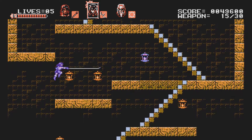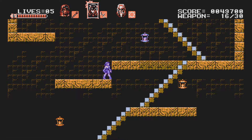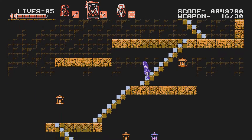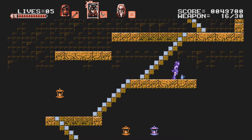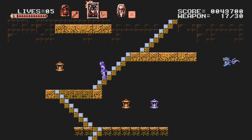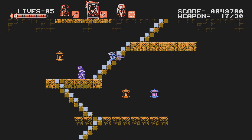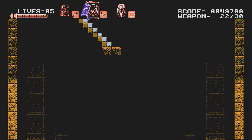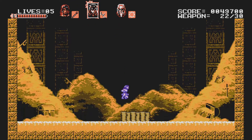We got a health bar upgrade! One thing I didn't mention is, one thing I really like over Castlevania 3 is the fact that you actually get to carry all the partners now instead of just one at a time. Like, imagine if you were able to have Grant, Sypha, and Alucard all together. I don't think I'd hate Alucard as much if that were the case.